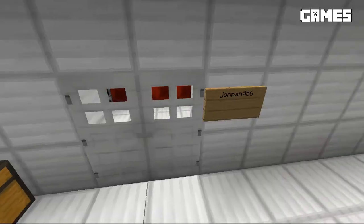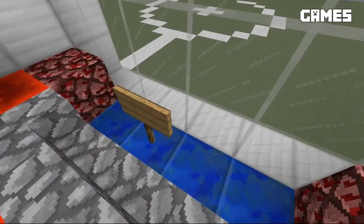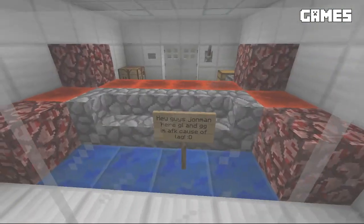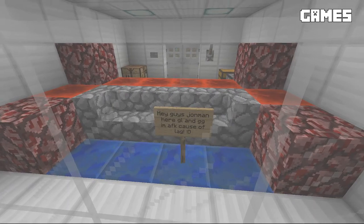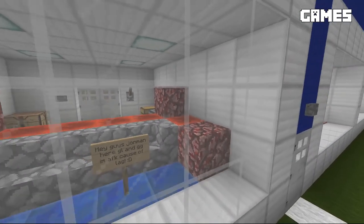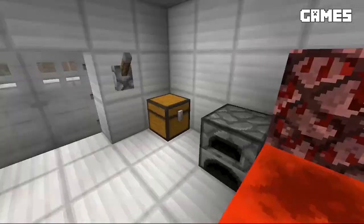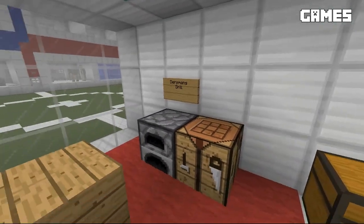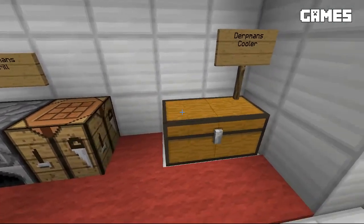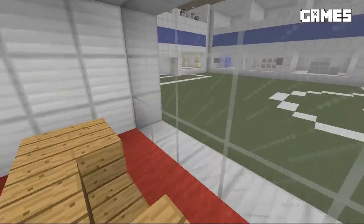Over here we've got John Mann's suite. A little redstone setup. The sign says: 'Hey guys, John Mann here. Good luck and GG. I'm AFK because of the lag.' As I mentioned earlier, there was quite a bit of lag for a few of our players. Next up we have Dirt Man — he's got a little kitchen area with a cooler with a ton of chicken in it. No wonder there were such short supplies over there, and it looks like a one-seater little couch there.